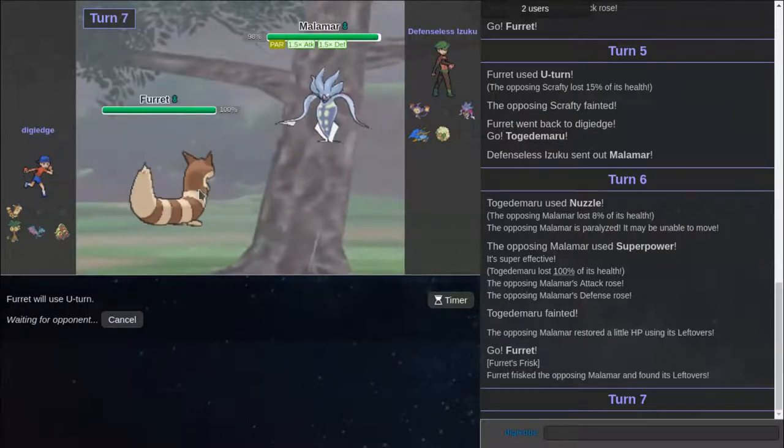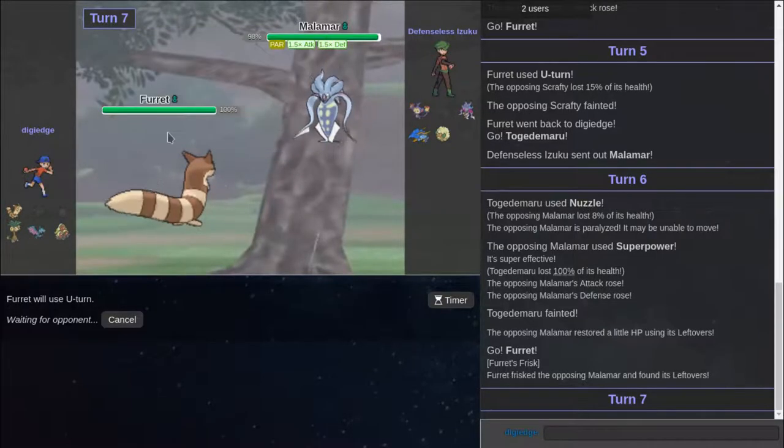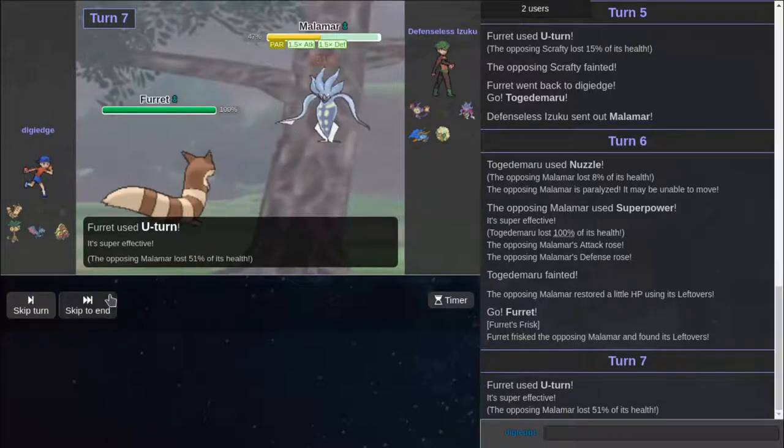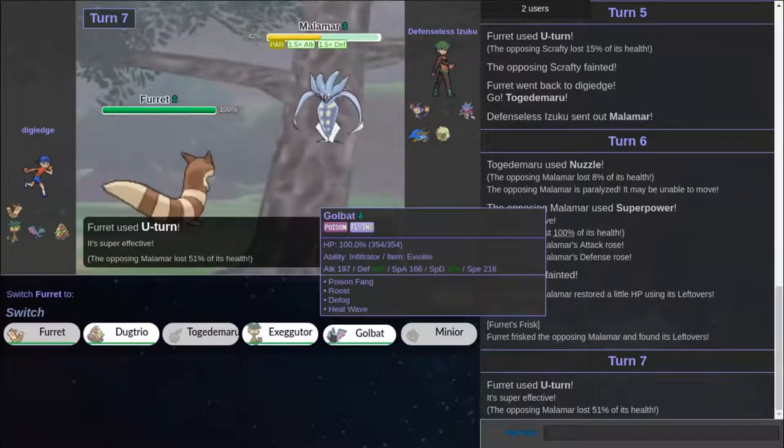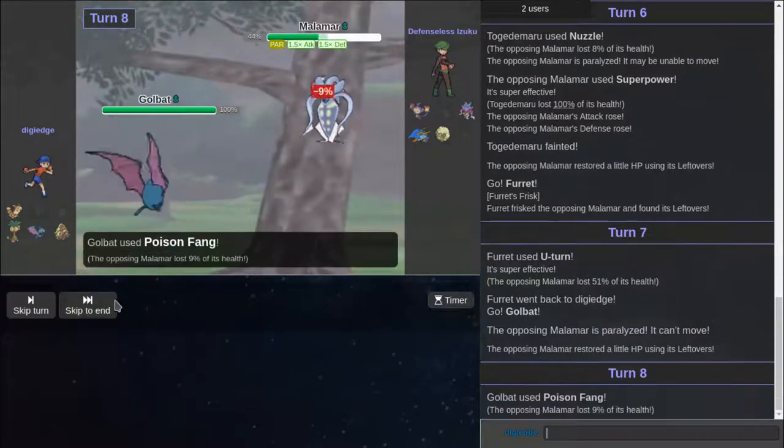Look at this hitbox — hoverbox thing. You have to go over here to get it, because the Pokemon is over here. But center it, please. Oh, okay. Well, we're losing another Pokemon. Actually, we don't have to lose another Pokemon. I'll have to go for Poison Fang here and hope it flinches.